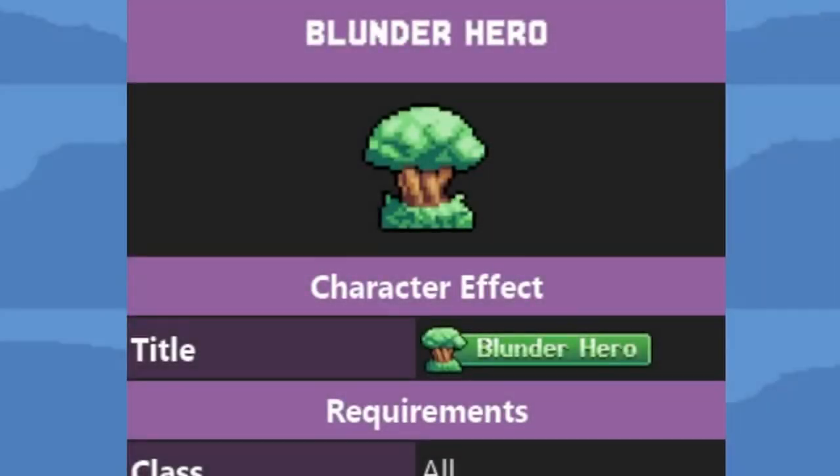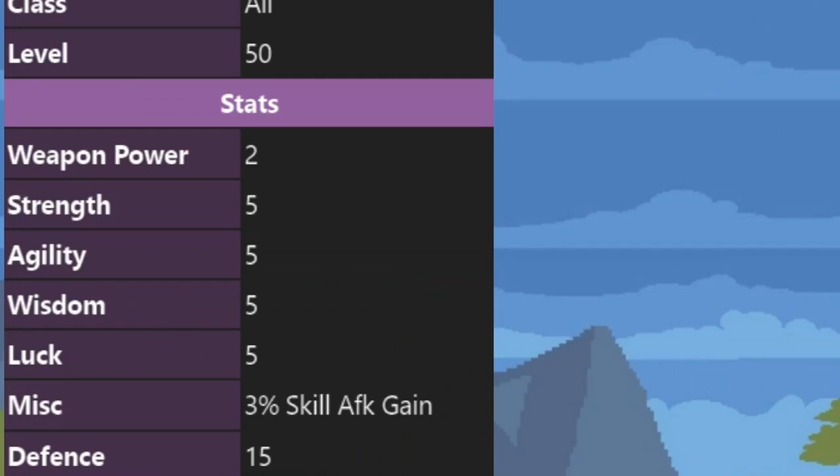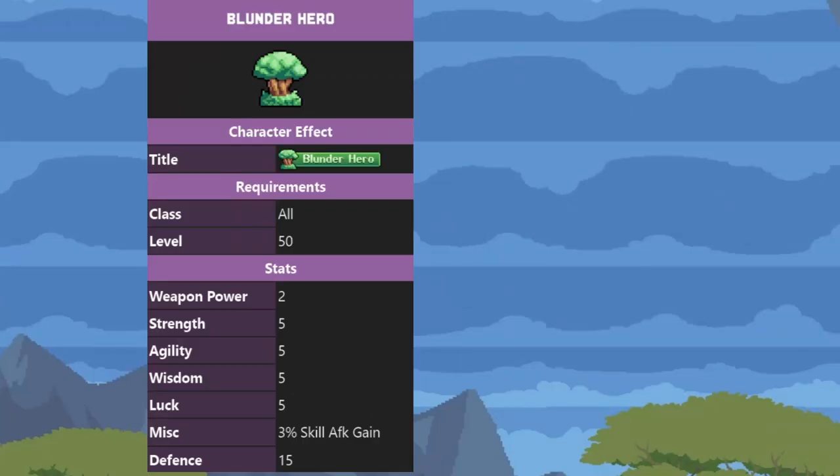Then we have the Blundo Hero. It gives you 3% skill EXP gain, which is pretty good — 3% once you have reached the upper levels is a pretty big boost. It also gives you 15 defense, but if you're skilling, you usually don't need the defense.